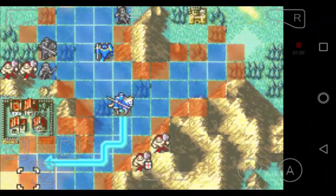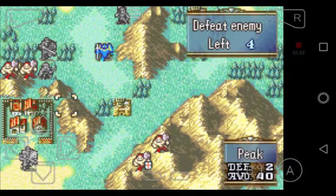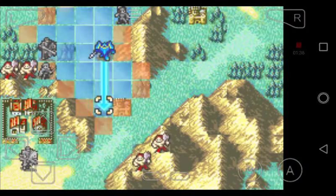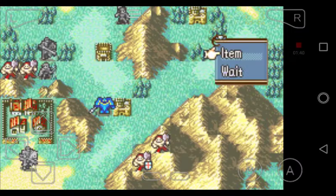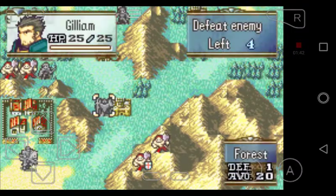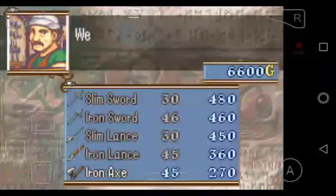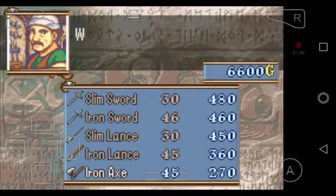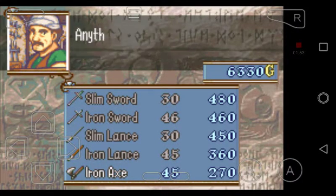Our next goal is to hit this village here. We're going to bring a knight, Garcia, and Gilliam down here. We'll equip a slim lance. I'm actually going to go to the armory with Garcia and buy an iron axe for him.